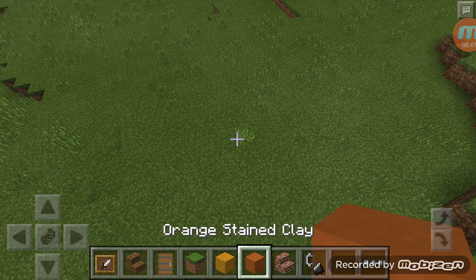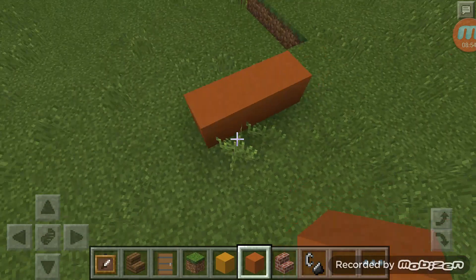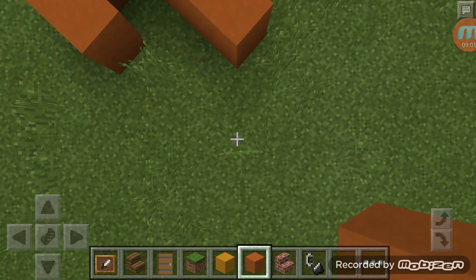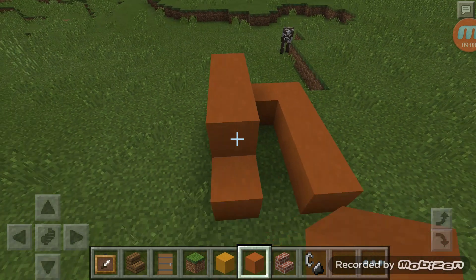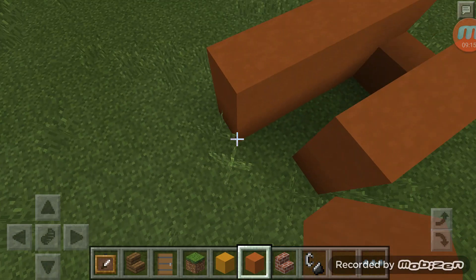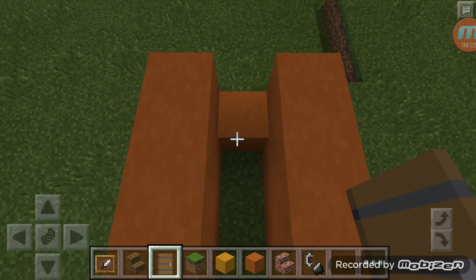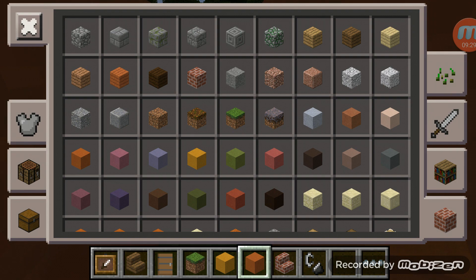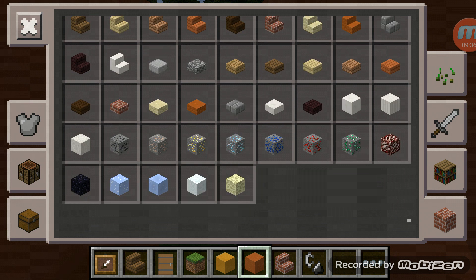Yellow versus orange — so it's yellow versus orange and you spawn in here, or you come in here when you first start. That's where you get your stuff. Those are for the challenges, but we can make more outside of our houses. When you win you're gonna get an item.